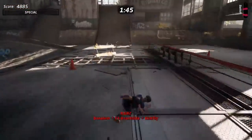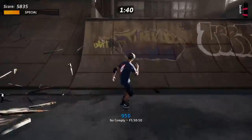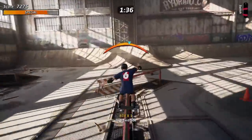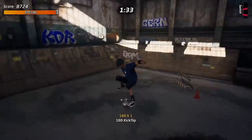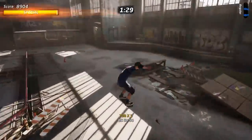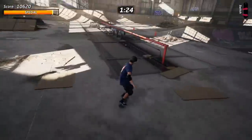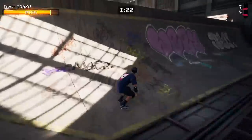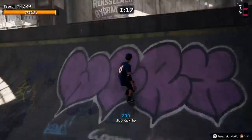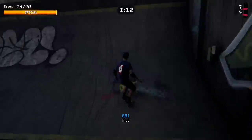We are looking at Tony Hawk Pro Skater 1 and 2 — the demo, the warehouse demo. And apparently if you go to Chipotle and get Tony Hawk's burrito, you can get a demo code. So we're in a brave new world of advertising. What exactly is Tony Hawk's burrito? I have no idea.